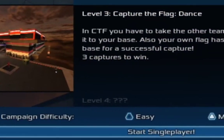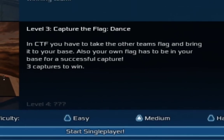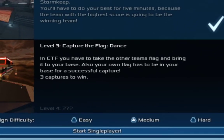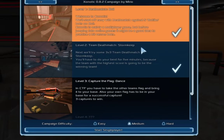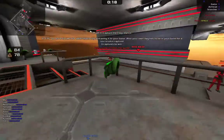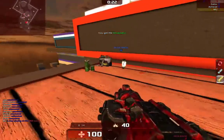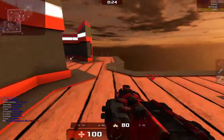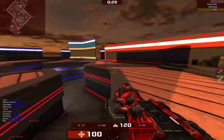Level 3 — Capture the Flag, Dance. In CTF, or capture the flag, you have to take the other team's flag and bring it to your base. Also, your own flag has to be in your base for a successful capture. 3 captures to win. These are basic game modes, not really specific to Zonotic.